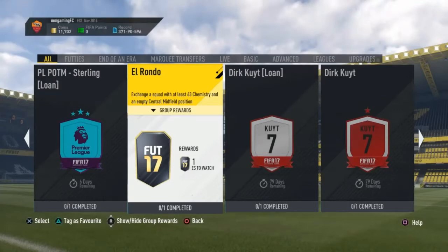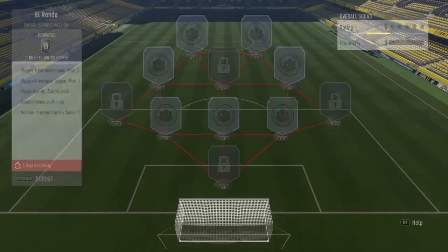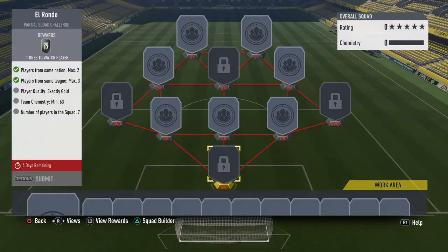Hey everyone, welcome to my channel. In today's video, we're completing the brand new SBC. When you complete this SBC, you get a one-storage player pack, untradeable. This SBC is so cheap — it just costs you about 15k, something like that. So let's go ahead and complete it.